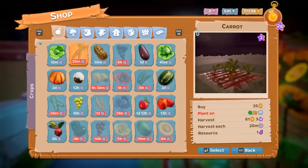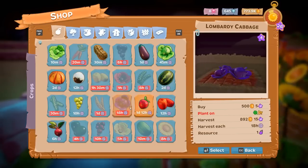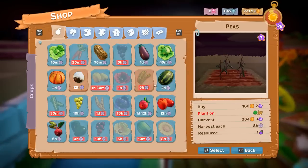On this farm I only have cabbage at level three — I didn't do much cabbage here. I mostly did long-term stuff so I could plant things, log out, and not have to worry about it for a day.